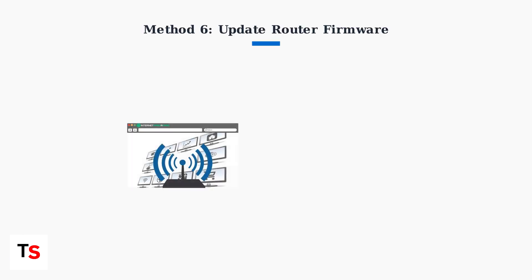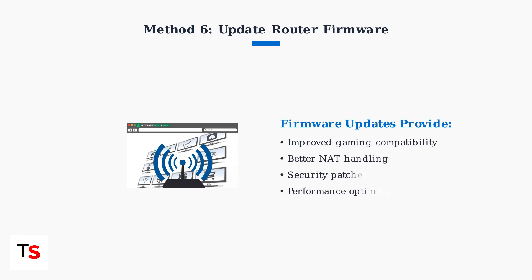Finally, ensure your router firmware is up to date. Manufacturers regularly release updates that improve gaming compatibility and fix connectivity issues. Check your router's admin panel for available updates and install them regularly.